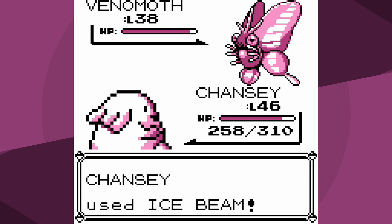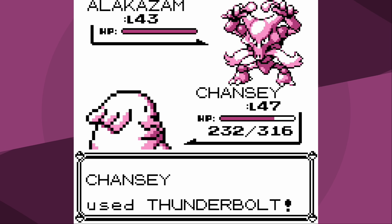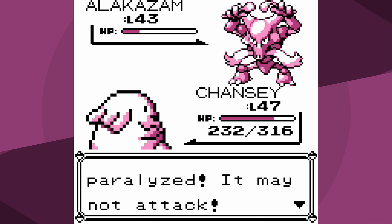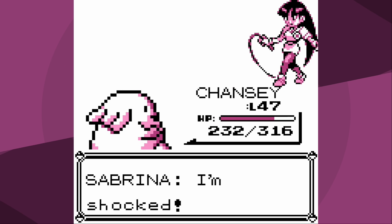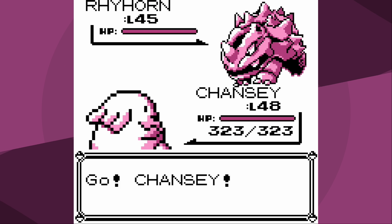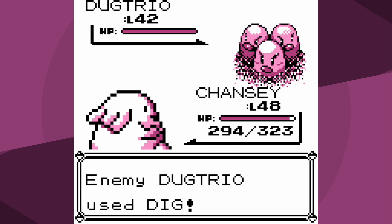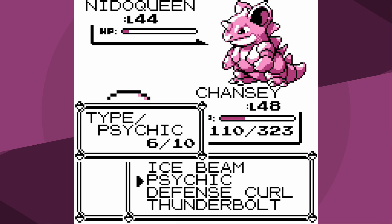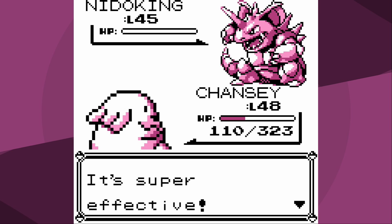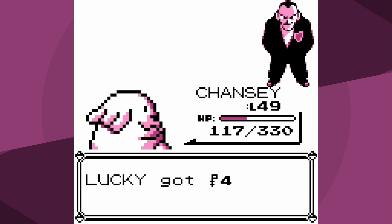Once I'm done setting up, I accidentally used Ice Beam instead of Psychic and it still knocked out Venomoth in one hit. Of course I do level up, so while I had my defense boost from Defense Curl, that extra speed is gone. It didn't end up mattering - Alakazam really didn't do that much to me, and Chansey is absolutely obliterating the competition. That wouldn't stop at Giovanni either, because aside from Dugtrio's Dig, he just doesn't have good attacks, and of course we have Ice Beam.